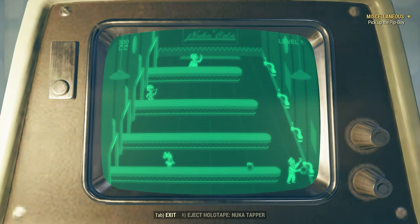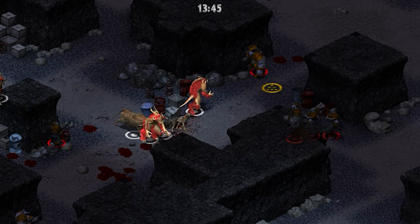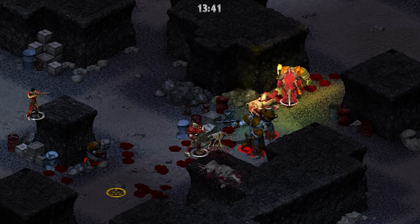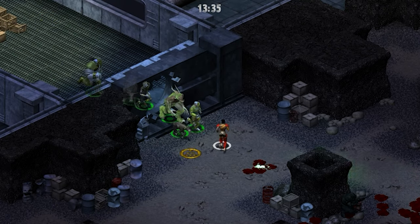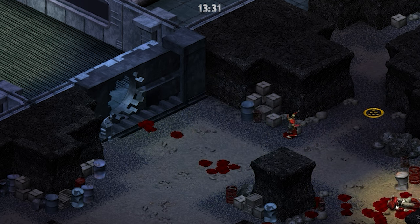Long before Fallout 76, Microforte introduced multiplayer into our favorite post-apocalyptic universe. However, the original servers for the game are no longer available, and unfortunately not many fans have had the opportunity to play Tactics online. But in today's episode, I'm sharing a quick guide to setting it up for yourself.